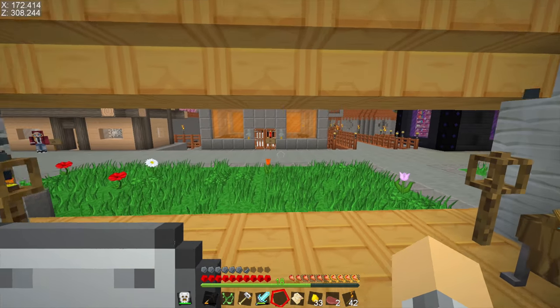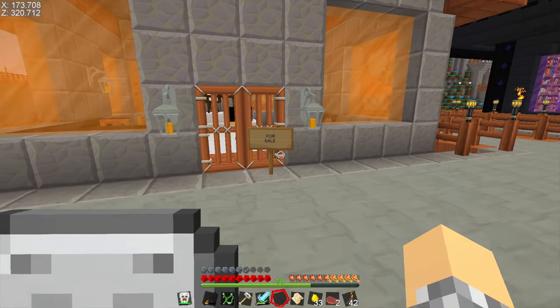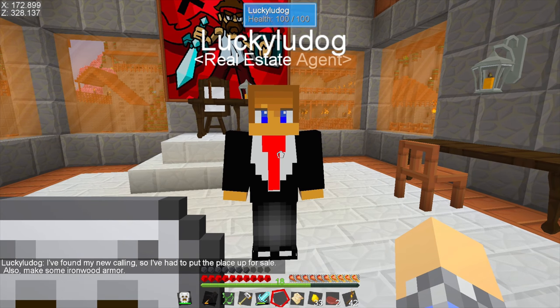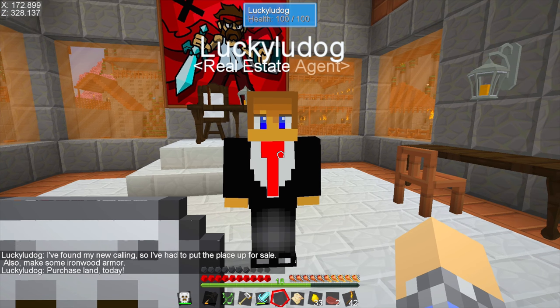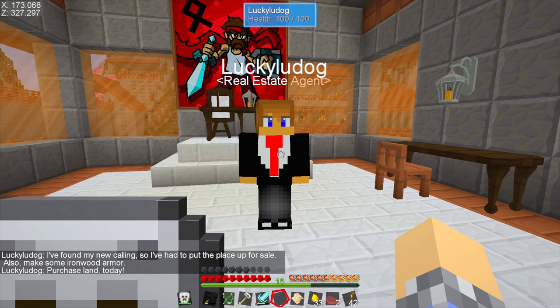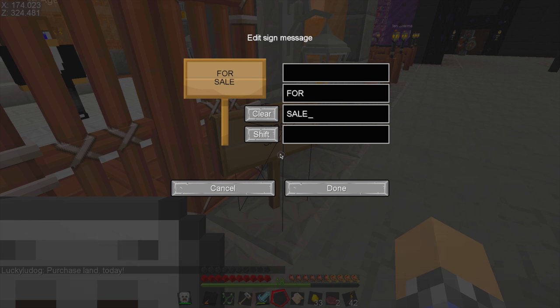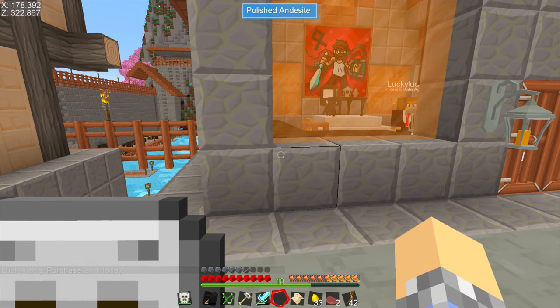Hello, who is this? Lucky Lou — Lucky Lou, what are you doing? 'I found my new calling so I've had to put the place up for sale. Also make some ironwood armor.' That was a strange shift in dialogue there. 'Purchase land today.' What do you mean purchase land? Can I change his sign? 'Not for sale.' Ha! He'll never know.